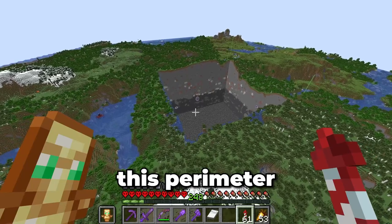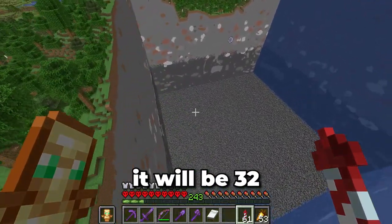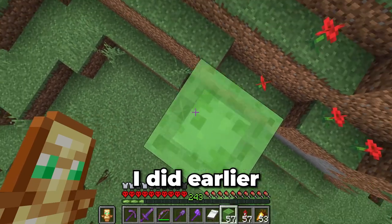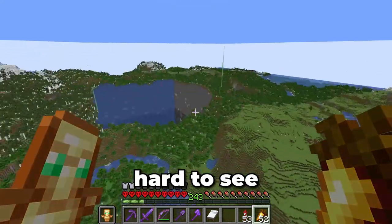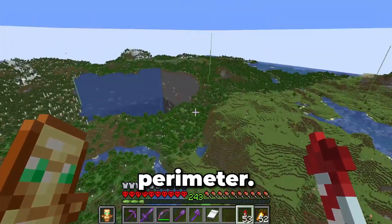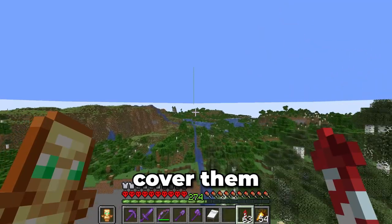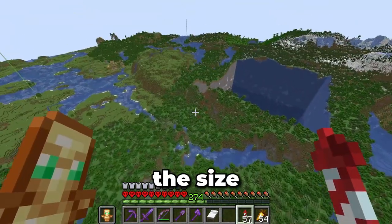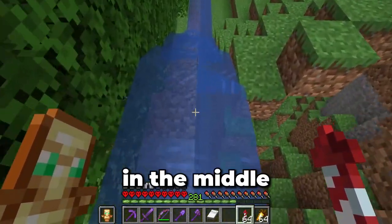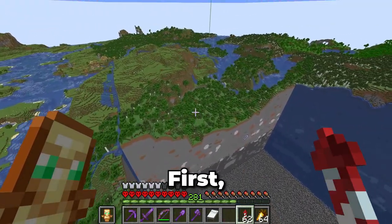Now that I look at it, this perimeter doesn't feel all that big, so let's expand it — let's make it twice as large. Instead of it being 16 chunks across, it'll be 32 chunks across. I'll mark out the corners just like I did earlier using slime blocks. This is going to be a lot larger. I'm going to approach this entire area the same way I did with the first perimeter: mine these walls all the way down to bedrock on all four sides, then cover them with water for blast protection. Due to the size of the area, I'm going to break it up into smaller sections so that the world eater doesn't break, meaning I'll have to cut some additional holes in the middle. Now that this area's been marked out properly, let's focus on removing it — starting with the trenches.